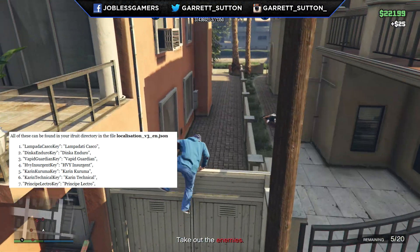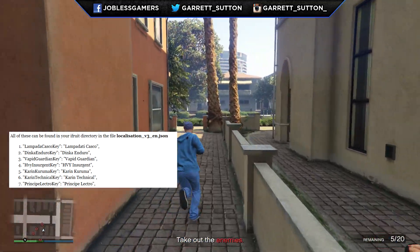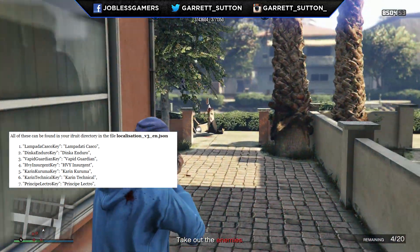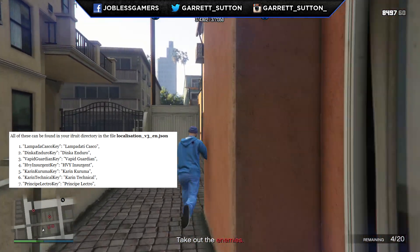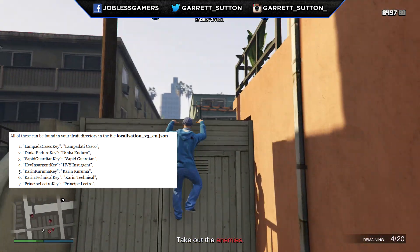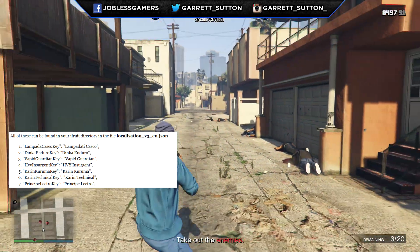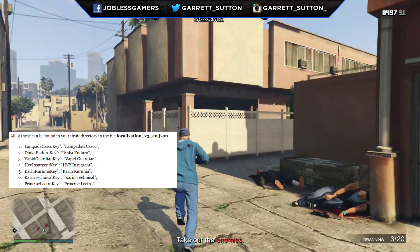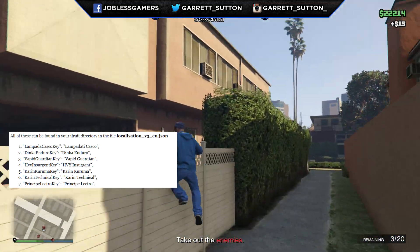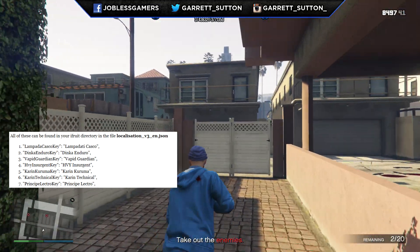Next up we have the Dinka Enduro. Dinka is the equivalent of Honda in real life, and the Dinka Enduro can be two things — it's either going to be a motorcycle or a sports car, because Dinka does make sports vehicles as Honda does. Honda makes a lot of sports vehicles, so we're probably looking at a sports vehicle, or something similar to the Ballista or the Ballista Compact. We don't know exactly yet.